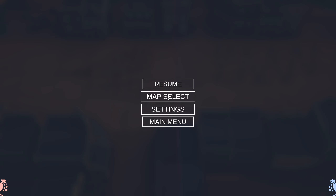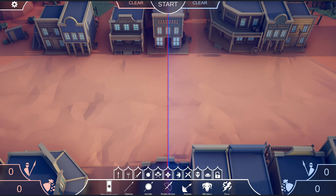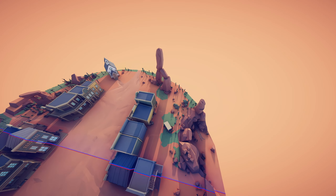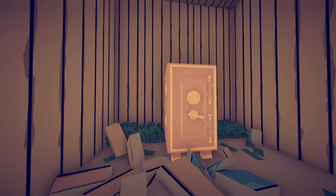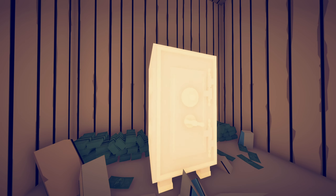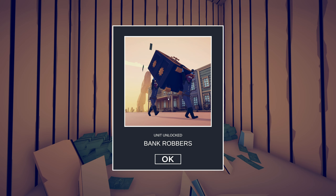Get out of free cam mode, hit Escape, go to map select, and select Wild West again. Then go back into free cam mode, back to the bank — it's still broken open. Now you can go right up next to the big old safe. It starts glowing just like the other secret units, and now you've unlocked the third and final secret unit of the update: the bank robbers.